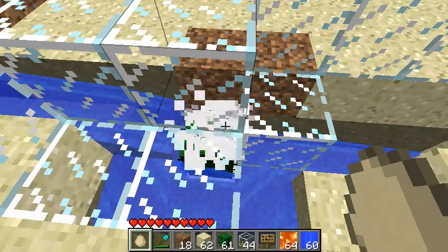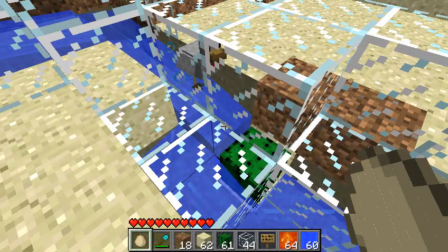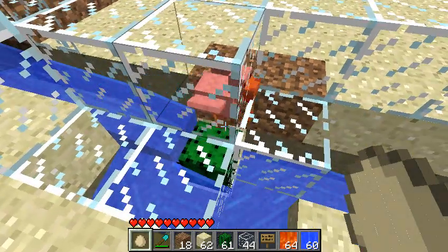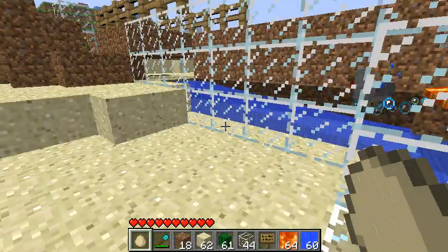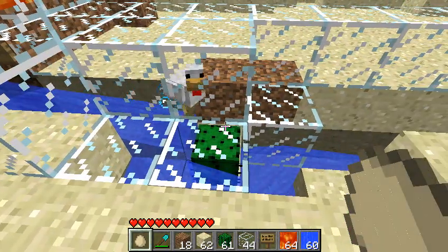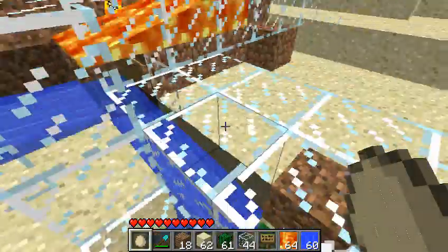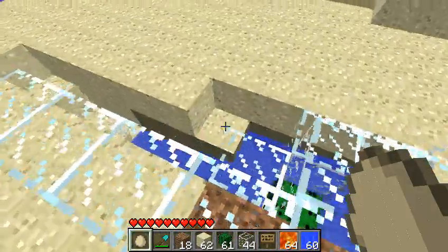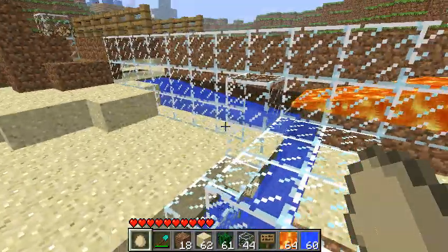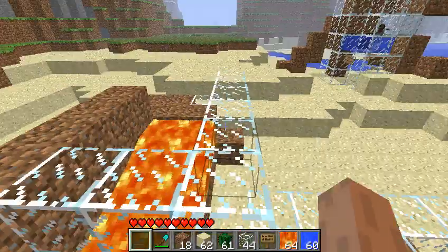Chicken gets stuck where the cactus is and it is going to die. You don't necessarily need its feathers — the feathers are going to get destroyed but that doesn't really matter, feathers are kind of useless. This trap is very efficient. Usually the chicken will hurt itself on the lava before it continues and die very quickly. So there's your chicken killing machine at the end of your mob trap and I hope you guys liked this video and found some good use for it — I'll see you guys next time.